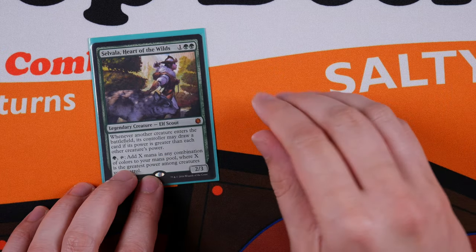My idea of budget is $50 and under, though I know that might not be the same for a lot of you — you probably think of $5 and under. Unfortunately for CEDH there are cards that are unavoidable; some fast mana cards cost $20 to $30. So we're not going to have the same level of power as playing with something like Gaea's Cradle, but we'll cover that near the tail end of this video.